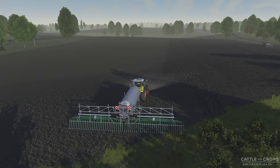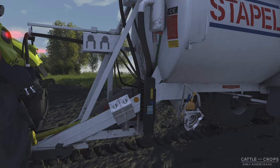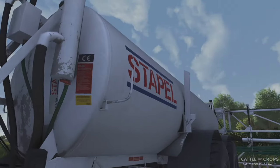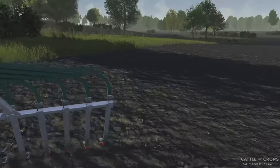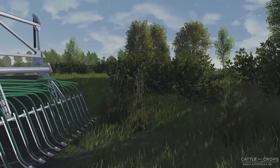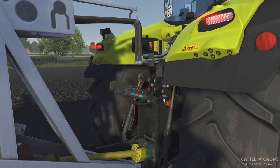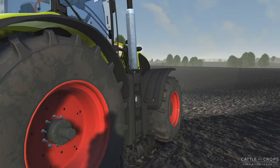Parking brake on, hop out of the cab real quick. Yeah, the tractor bounces up and down — it's a physics thing. I don't see an indicator on here that tells me how full this is, unfortunately. Maybe that's to be added — you'd think they'd have some kind of sight glass. Maybe it's electronic and just not modeled yet. The hoses aren't connecting yet either — there's a lot of stuff left to do on Cattle and Crops.